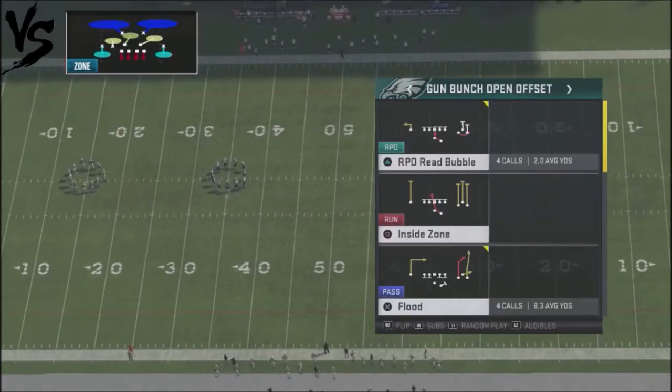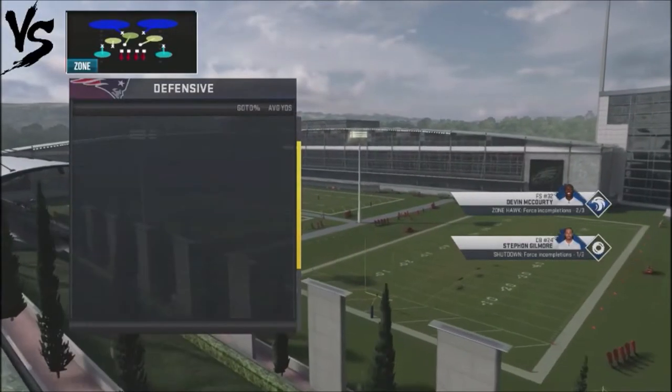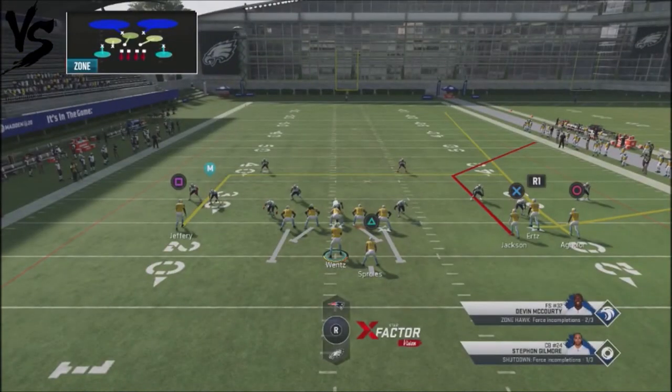The play we're going to look at is Flood, and we're going to run it against Cover 2. It does beat other coverages, but it gives you a one-play touchdown off Cover 2, which is why I want to show it. It's very simple — if you've got two high safeties, you've got a Cover 2 guy running a lot of Cover 2 shells against you.